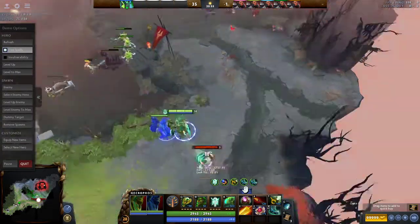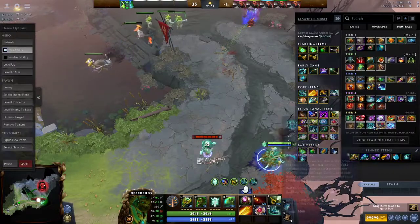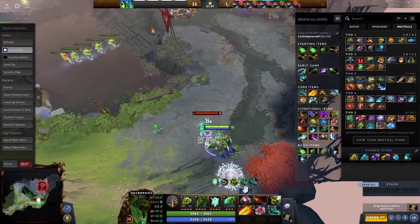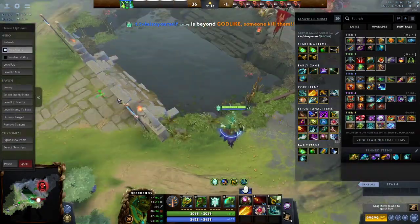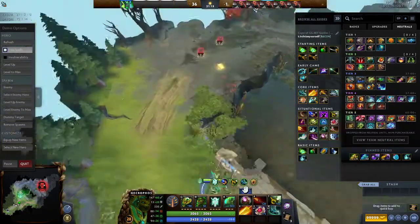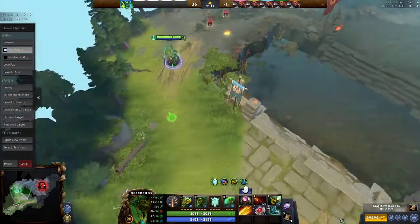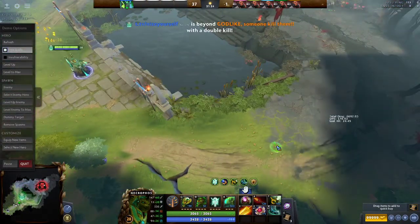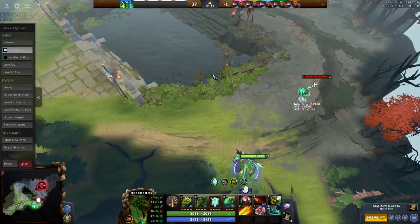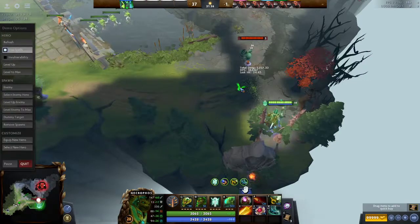Illusionary Cape is also very good because Radiance and all the aura effects work on the illusion. Tier 4 items — if you get to that point your shield is just broken on Necro. X Marks the Spot is not bad, Fallen Sky is good. That's essentially it. If you guys enjoyed the video, check out the Twitch, Discord, and Patreon. See you guys in the next one — hope you enjoyed. Peace.